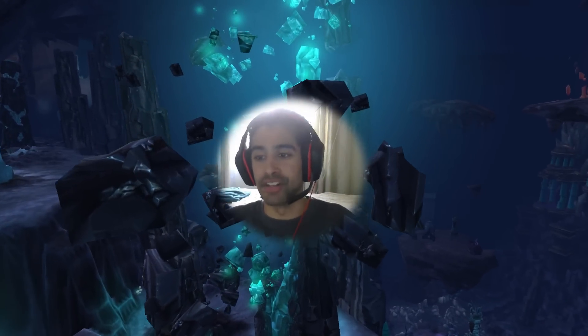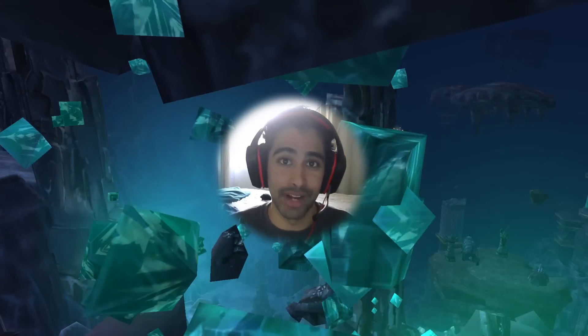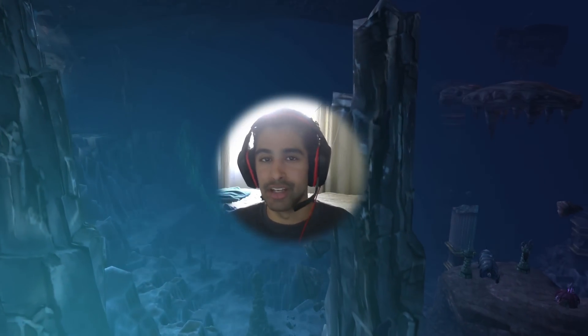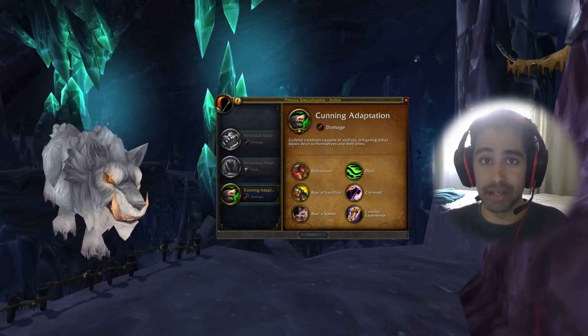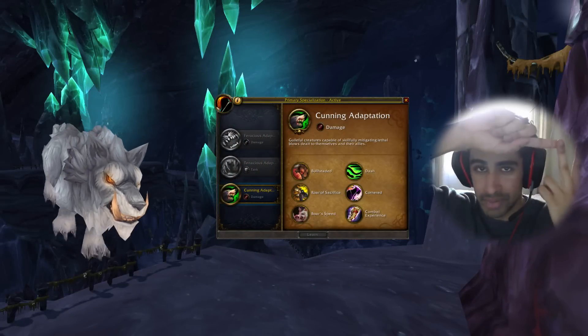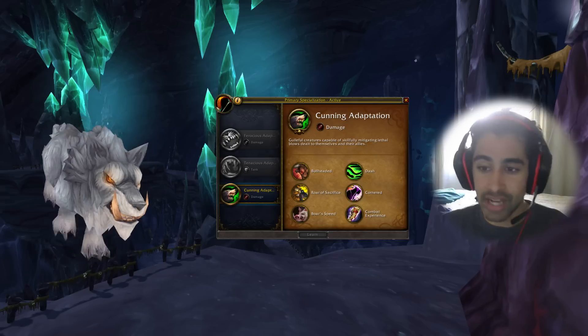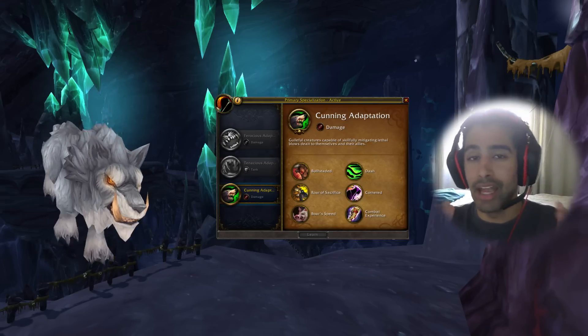Before I get started, I need to make sure that you know you're running the correct spec for your pet. By default, you should automatically be putting your pet in a cunning spec, whether you are a Beastmaster or a non-Beastmaster. And the reason why is for two abilities: Bull-Headed and Roar of Sacrifice.